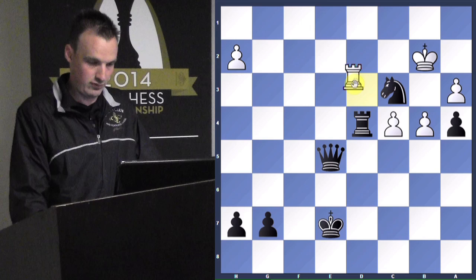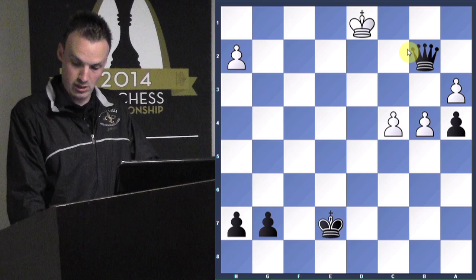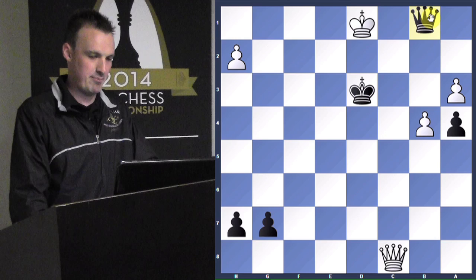Rook takes d4, doesn't matter. King takes c3, rook takes check, king takes, and it's not even worth watching the end of the game. King to d1, we march our king up the board and there's nothing he can do. Don't check him here or else it's not mate — check him here. Checkmate.